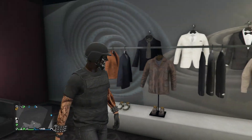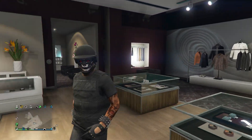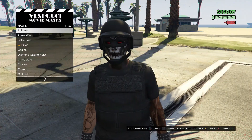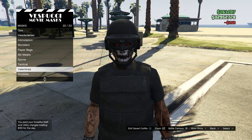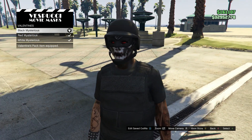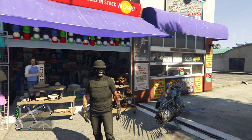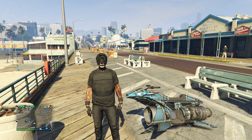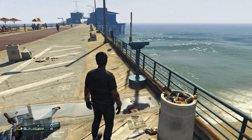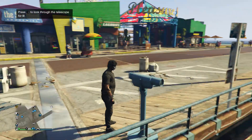For this outfit you'll see I have a mask on, so head to the mask store. When you get to mask, scroll down to valentine's which is on slot 22, and buy the black mysterious mask. Your bulletproof helmet will come off, so now you're going to want to do a telescope glitch. Get to a telescope with your mask on, run and hit right on the d-pad so your character glitches and the mask comes off.